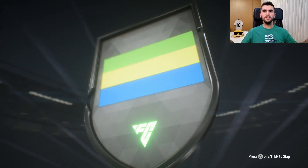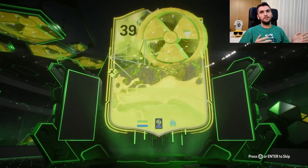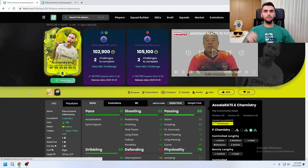EA released today an amazing card which looks good but without great links. With this event it will help his links and he looks really nice. Today I'm going to talk about the 88 Radioactive Pierre-Emerick Aubameyang card.